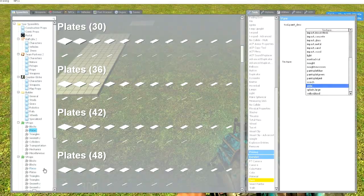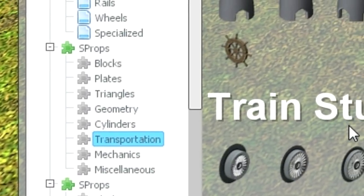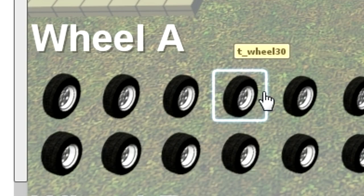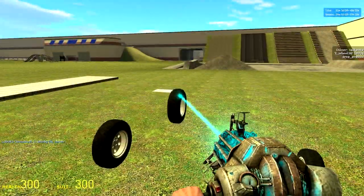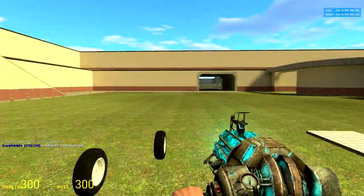Now go back into the spawn menu and find transportation. Find wheel A — we're going to use size 30 for this tutorial. Spawn four wheels and place them all up in the air, all of them pointing north.